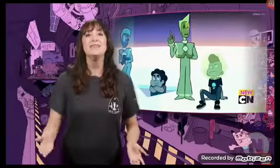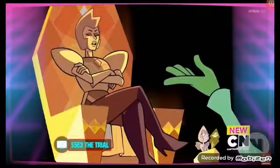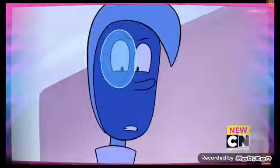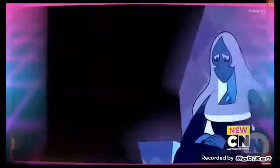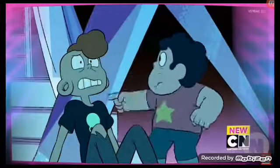Once on Homeworld, Steven is put on trial for his mother Rose Quartz's crime: shattering Pink Diamond. Steven gets a defense attorney, a blue zircon, who goes up against a prosecuting yellow zircon. During the trial, Steven takes responsibility for his mother's actions by attempting to confess to the shattering. However, Steven's muddled confusion leads his defense gem to discover something very interesting about the case — it doesn't make sense that Rose Quartz could have done this, but a diamond definitely had the power to. Yellow Diamond poofs both zircons before the trial concludes. As Blue and Yellow Diamond fight, Lars and Steven use the opportunity to escape.